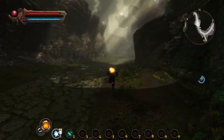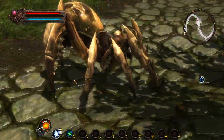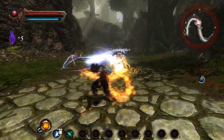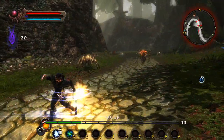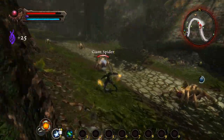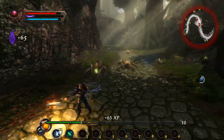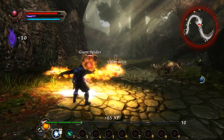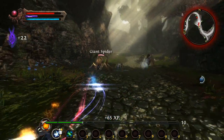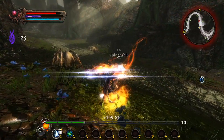I assume this is the way through the other side? It's the way into a nasty bug thing. Ow — there's lots of them. That one's dead. It's kind of cool, that thing instead of dodge.